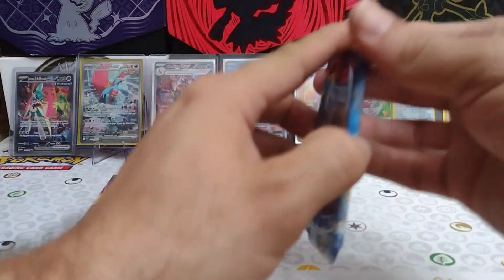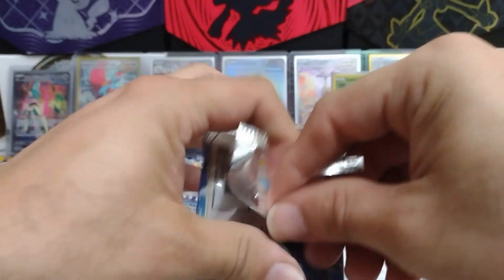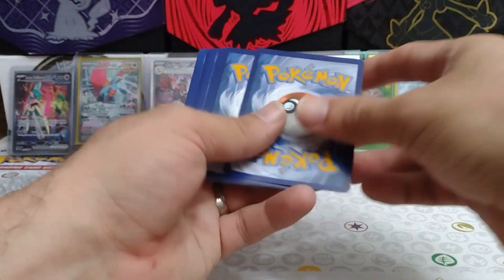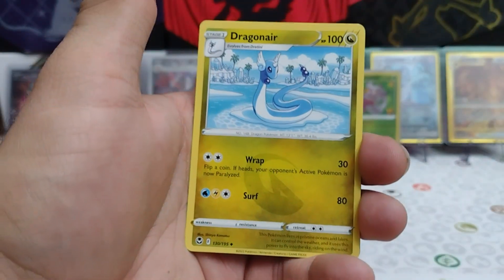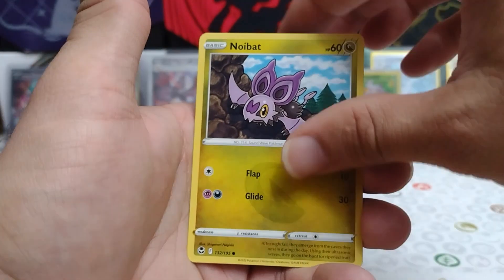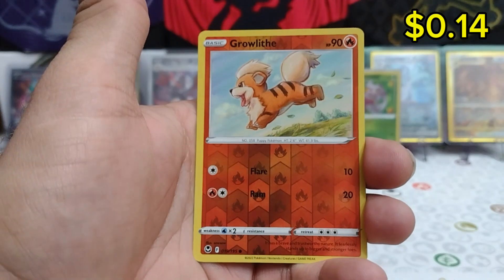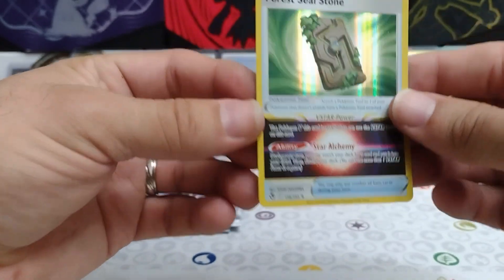Alright, Lugia — will you show yourself in here today? Let's hope so guys. Card code for you. Fighting Energy starting this pack. Torracat, Palossand, Dragonair, Spinda, Tethys, Noibat, Snorunt, Sandile. Reverse Growlithe, and a Forest Seal Stone Regular Rare — or Ultra Rare.